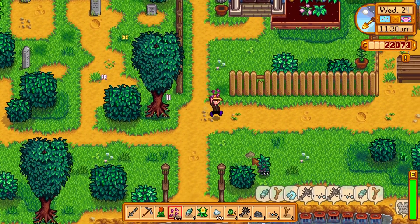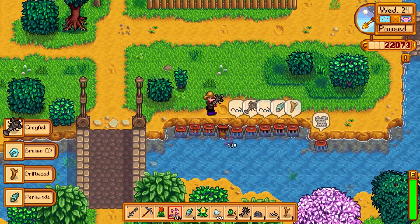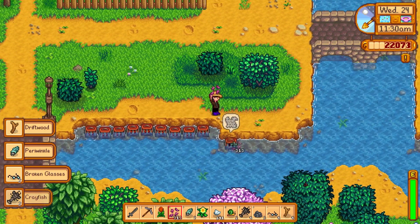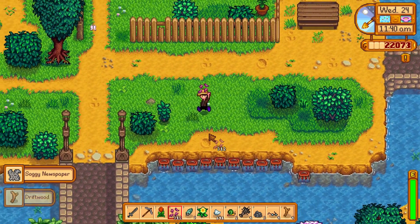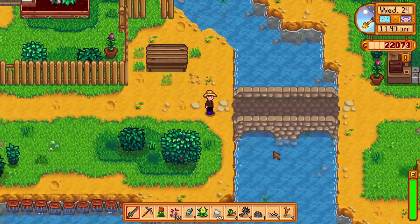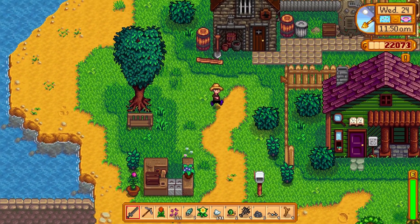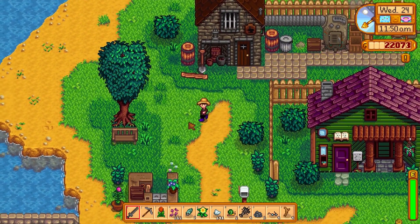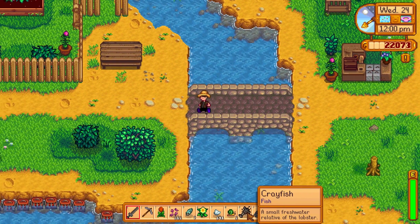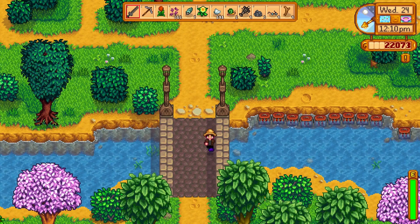Let's grab these crab pots really quick. Okay, we got that part. I think our axe should be done if he's available — we should be able to get it. But it's locked — we have to wait until tomorrow. Crayfish — we can give our crayfish that. We're at 22 now, we were at 19 yesterday.